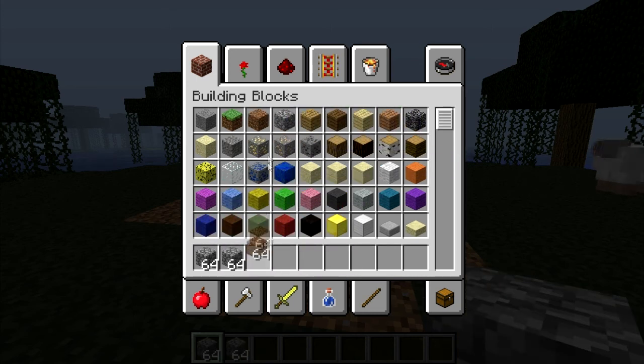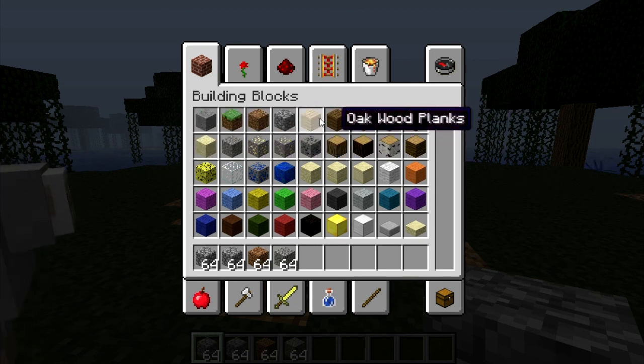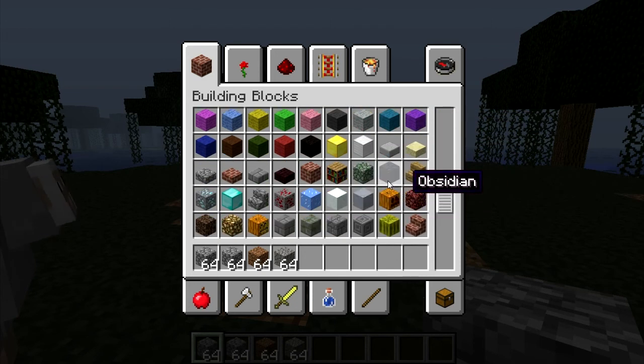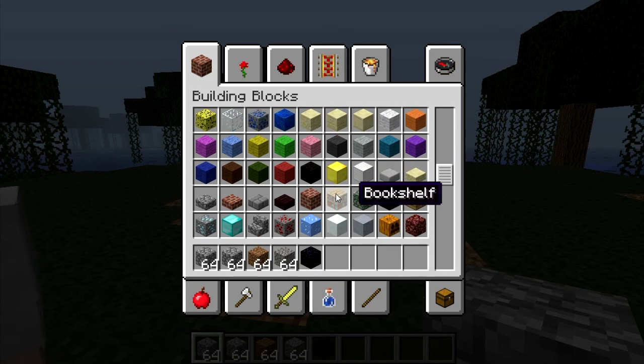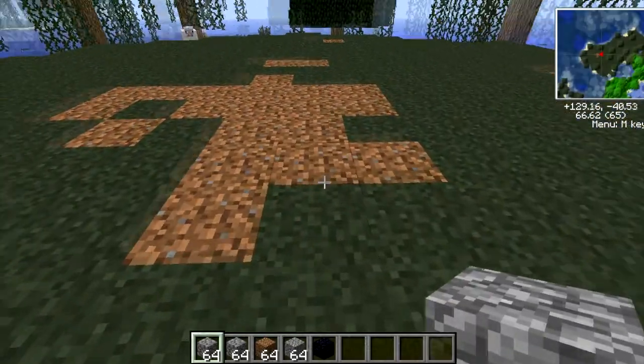So I'm going to show you what I can build. There are two ways to win: either by killing all the players, or by destroying their obsidian. Usually the best way is just to kill everyone.